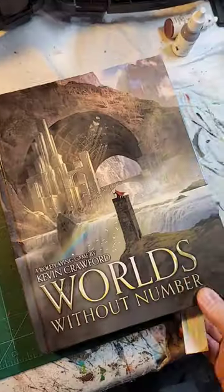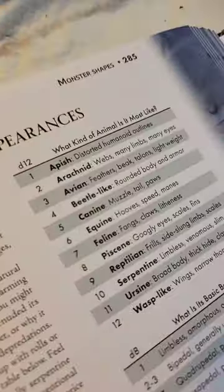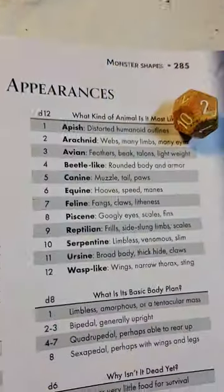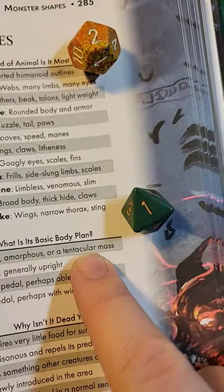Let's roll up another random encounter, and for this encounter we're gonna generate a brand new monster. We got dice for what kind of animal it most resembles — its basic body plan. Why isn't it dead yet? And of course, how does it usually hunt? Alright, so our new monster is going to be an arachnid, and its main body plan is going to be limbless, amorphous, or a tentacle mass.